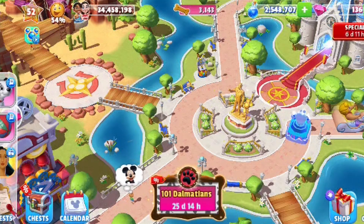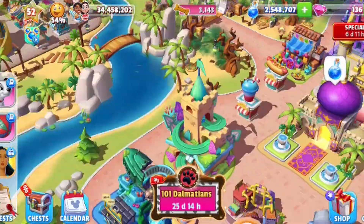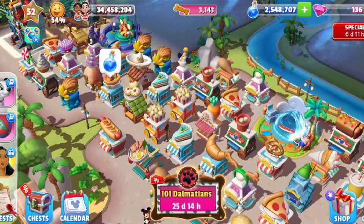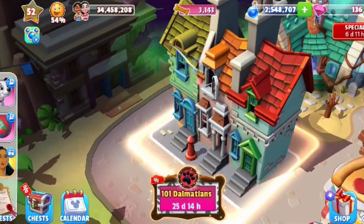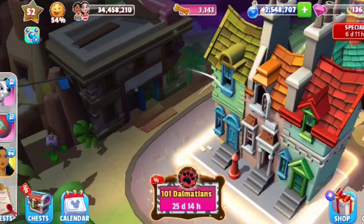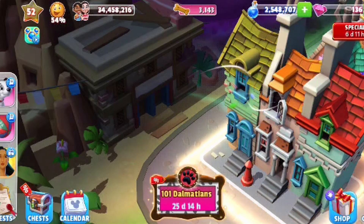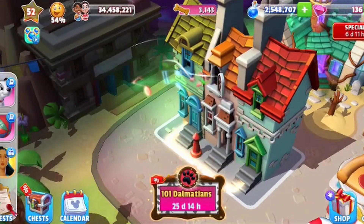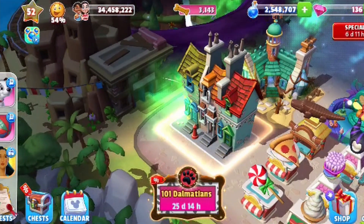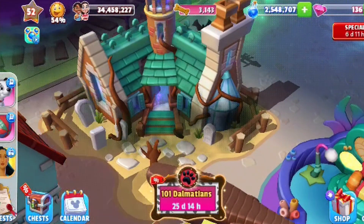That is the update for the 101 Dalmatians special. I can also show you — I did get the Radcliffe home and I put that over here; it was the only area I had space. So that is brand new and part of the 101 Dalmatians special. See those music notes coming out? I bet he is playing the Cruella de Vil song. And you can see the bats flying around because the Haunted Mansion is directly behind it.